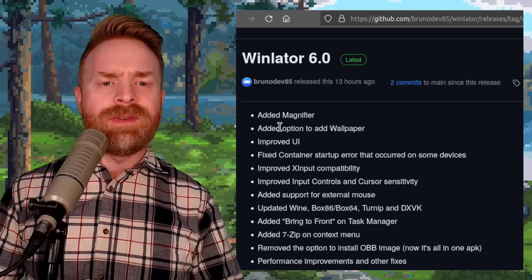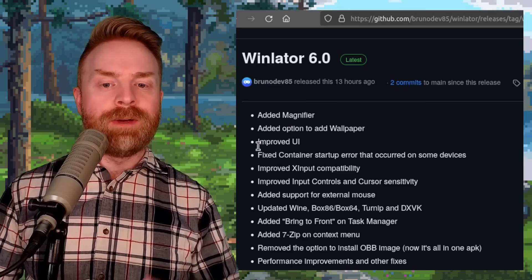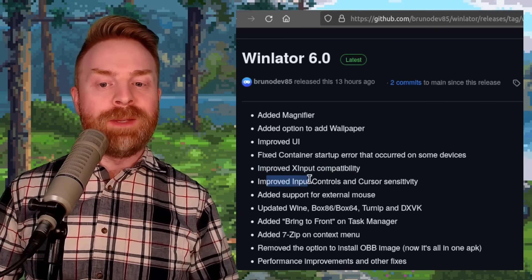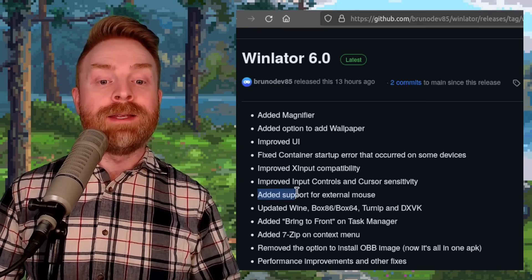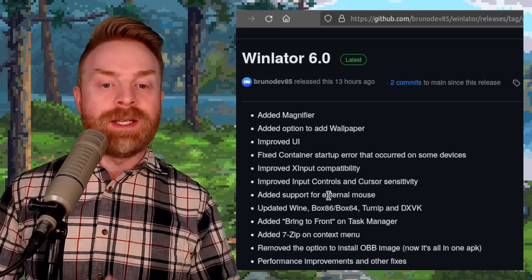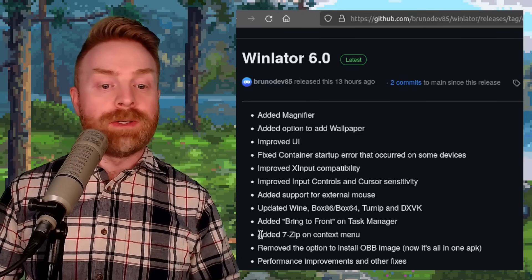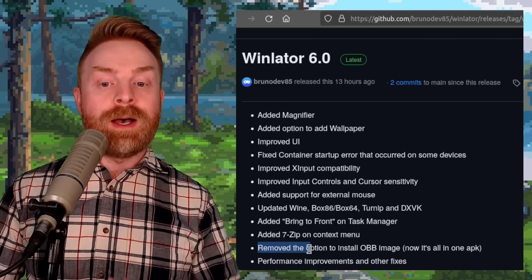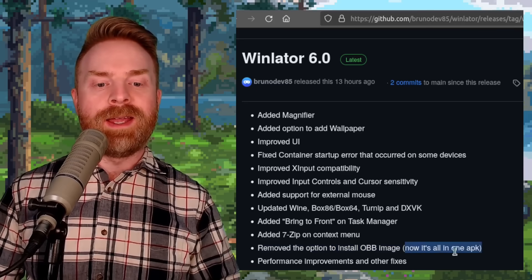They added a magnifier, an option to add wallpaper, they've improved the user interface, improved X-input compatibility, improved input controls and cursor sensitivity. This is big — they added support for an external mouse. They've updated Wine, Box86/64, Turnip, added a bring-to-front option on the task manager, added 7-zip on the context menu, and removed the option to install OBB image, as it's all now in one APK.